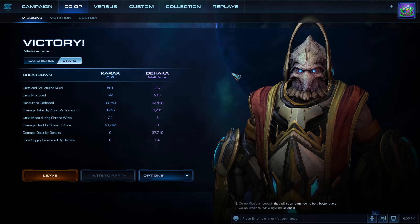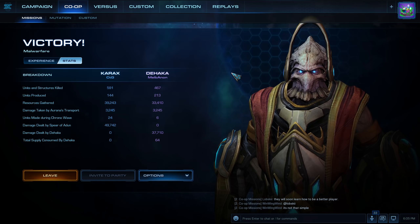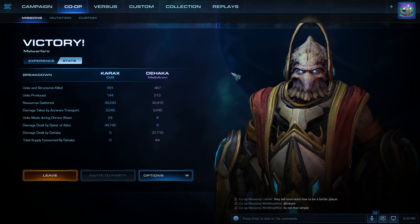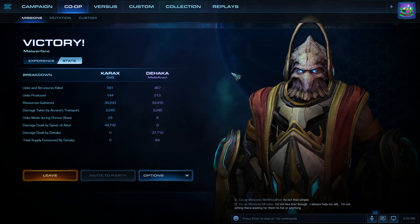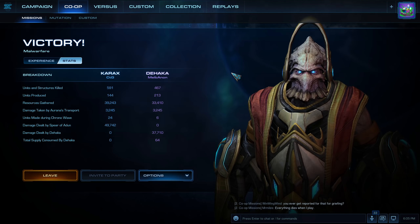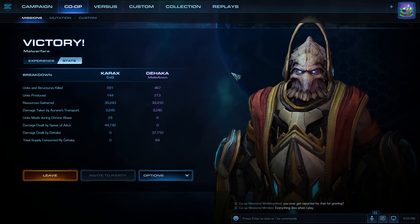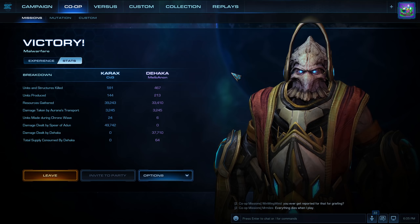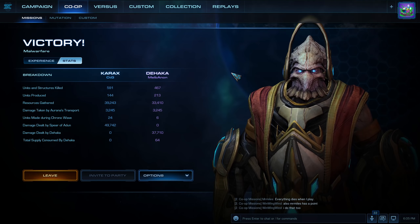For most matchups — for example if the enemy is Zerg or Sky Terran — if you want to be safe, just go Mass Carriers. Mass Carriers are good too. After the Cybernetics Core, go for a Stargate and then the Fleet Beacon. For mutations, if you want to handle special mutations that armies have trouble completing, you can always go for Static Defense Carax.